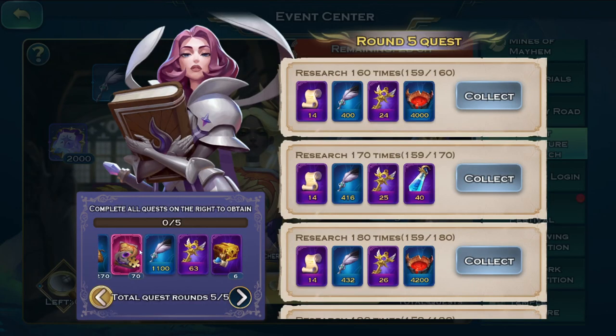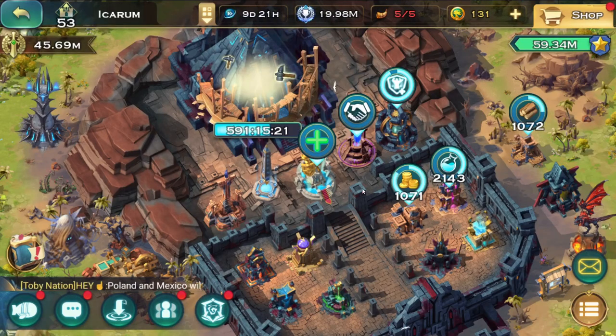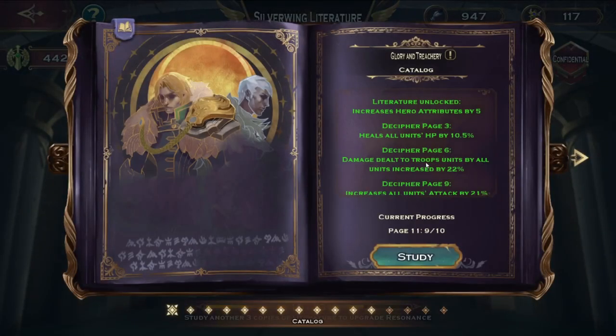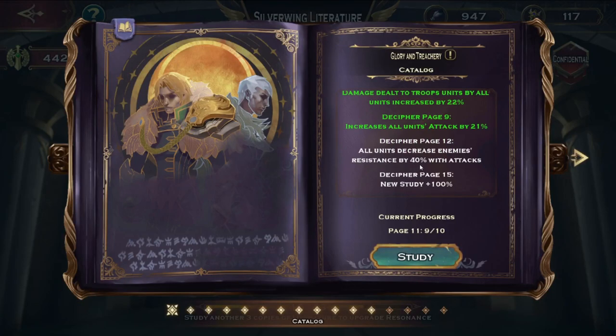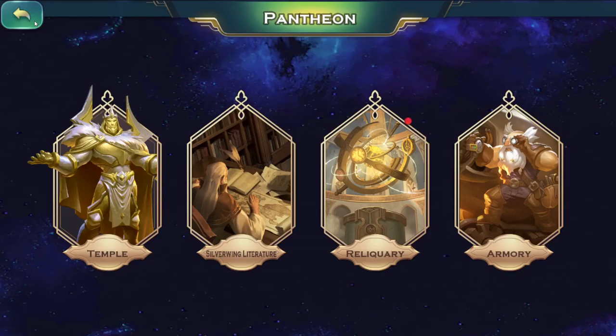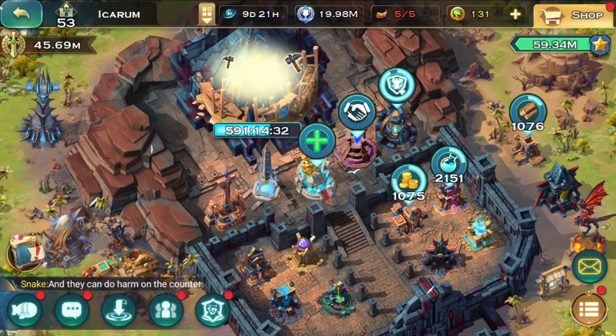The rewards for finishing are actually pretty insane because this should be about half of the books required for finishing up the resistance reduction. Let me turn it on — it's already at page 11. The buff at page 12 is: all units decrease enemies' resistance by 40% with attacks. I have no idea how this works — whether it's a separate buff for each specific unit like dragon or hero's army, or if they all proc the same one. Nevertheless, it's 40 to 50 percent, reducing both physical and magical resistance, which is very useful and an important buff.